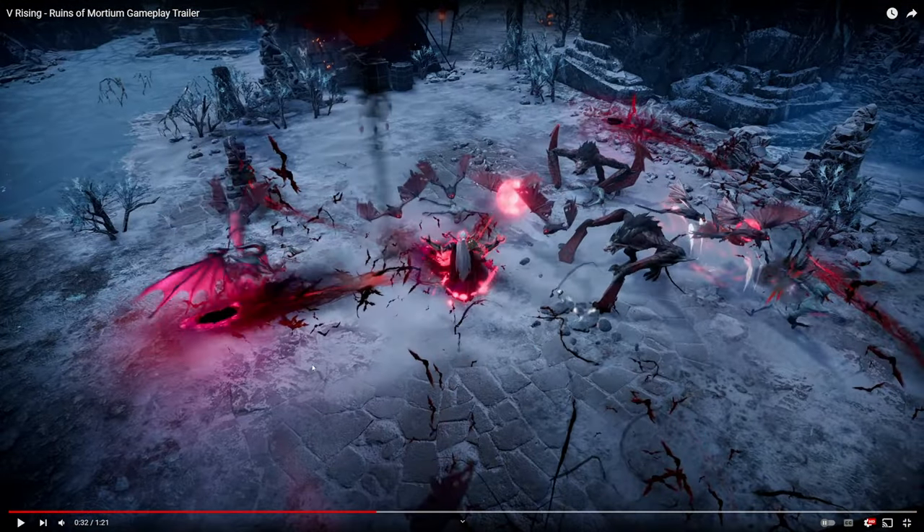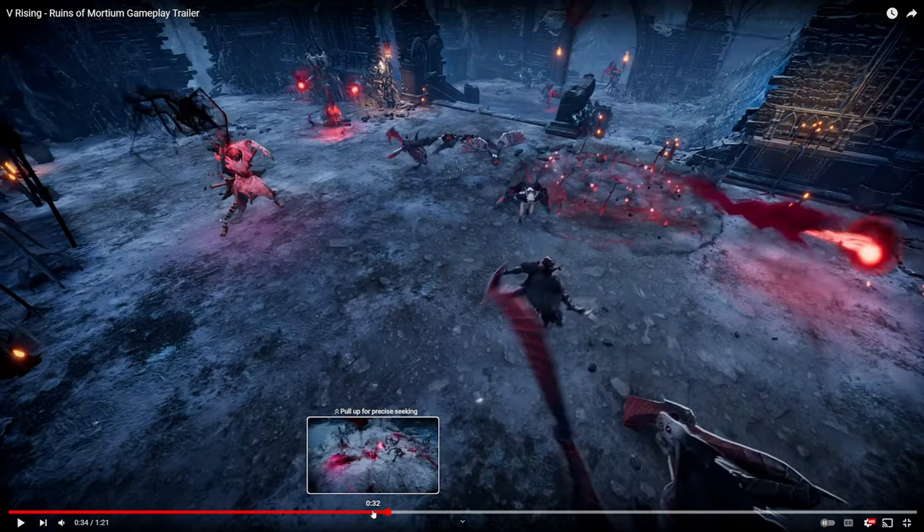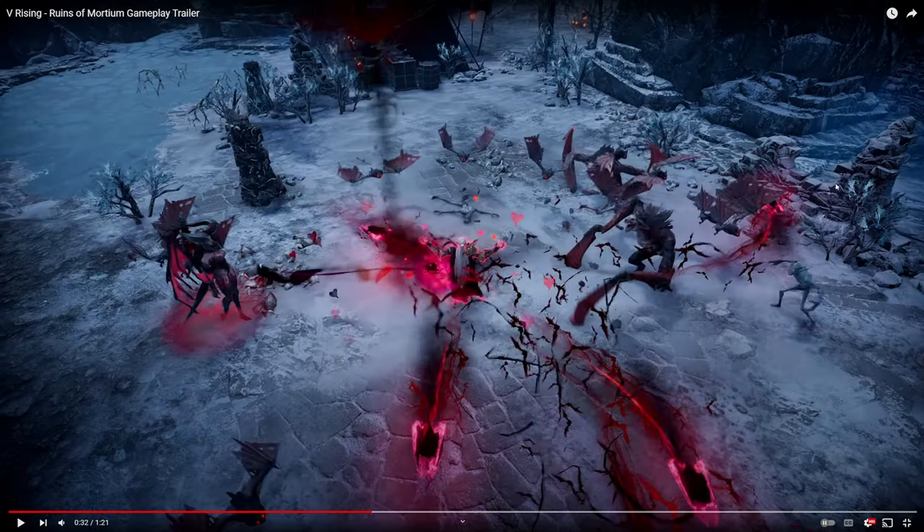This is that ult, or whatever — I'm assuming it's an ult — that we saw in one of the update blogs. It looks like we have a bunch of bats in here. Looking around at the outside, we have different enemies: bats and these different vampire-looking beasts.